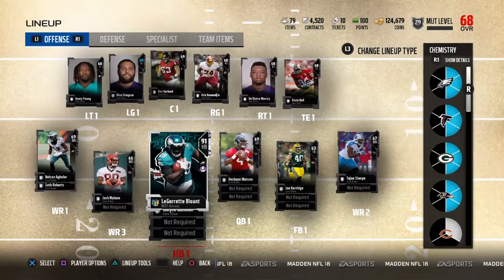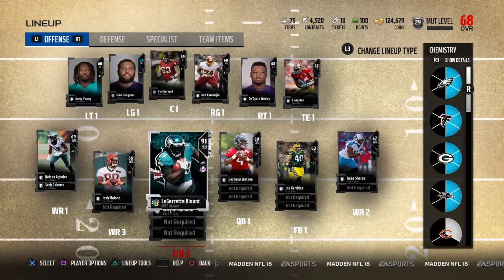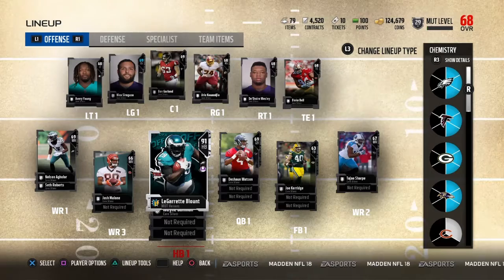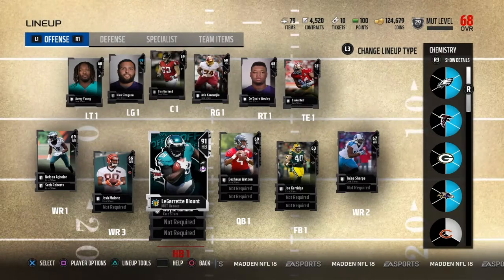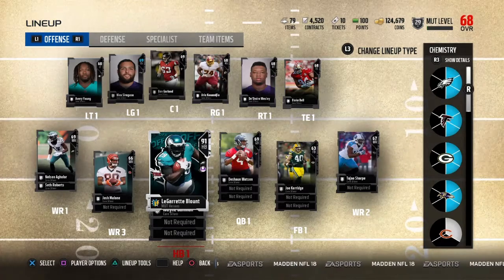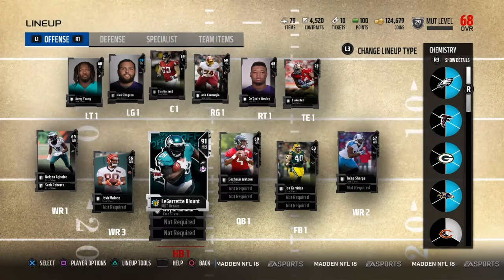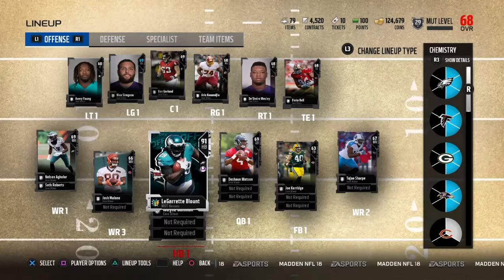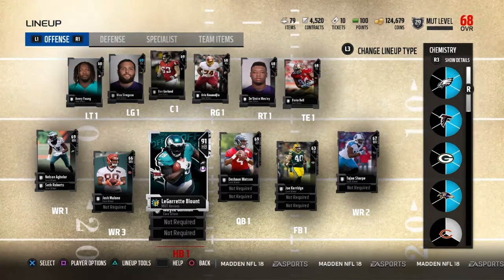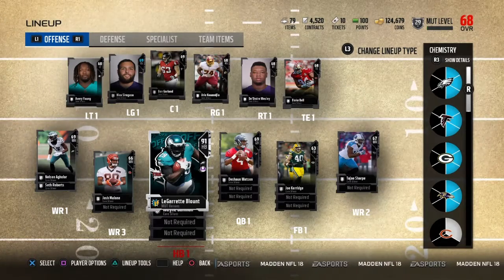The way we're going to be doing this is by playing in the head-to-head seasons. The rules of this series are: we have to start off at all silvers, and we can't just buy whoever we want to upgrade. We've got to do certain things with LeGarrette Blunt to earn upgrades. To upgrade up a tier, Blunt has to either get 100 rushing yards — if he gets 100 rushing yards, we can upgrade anyone on the team up a tier, so like a silver to a gold.